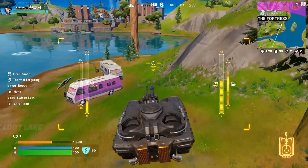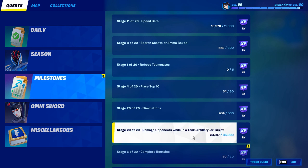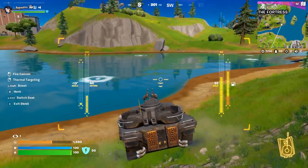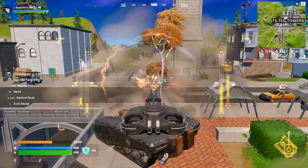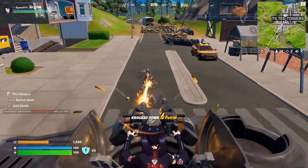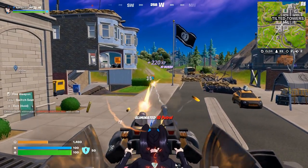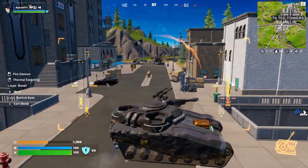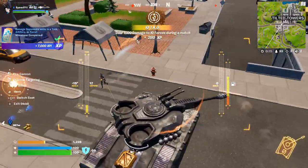I thought someone was hiding in this bush. Let's see our progress — we're close! I'll get the final stage right now. Just go over to Tilted Towers; there are IO forces and opponents over here that should get me this last 200 damage or so. See that progress tick up right about here — final stage is complete!